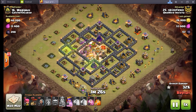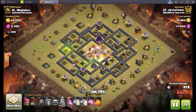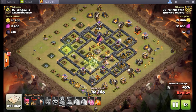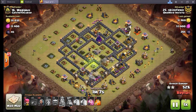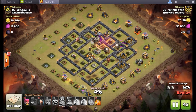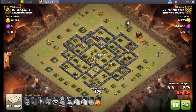Down goes that defensive queen instantly. Watch this core just melt — valks under that heal pop the king ability, core is done. On entry there was one air defense at the front, two more in the core, now on top of air defense number four. With 14 balloons breaking for the back end and no air defenses remaining, you still have valkyries running around in there — this base is done for. Whiz tower goes down, we are looking good. Beautiful three-star in the bag for Schizo.